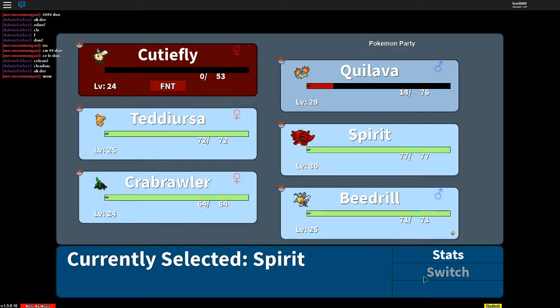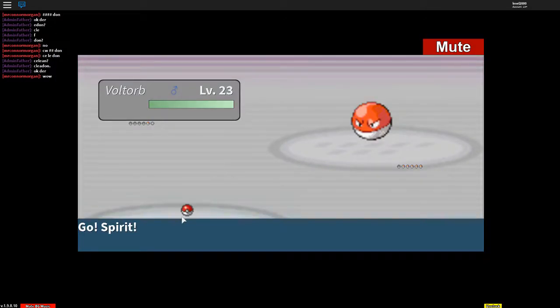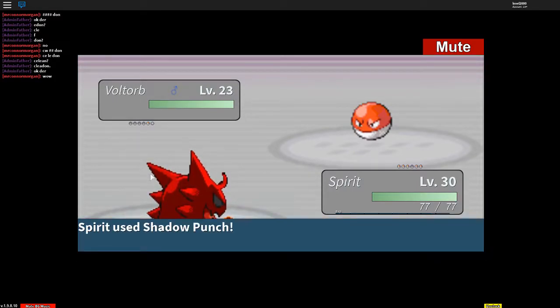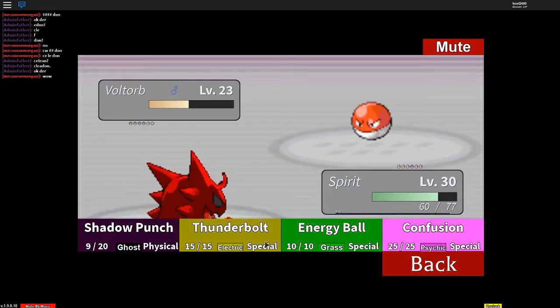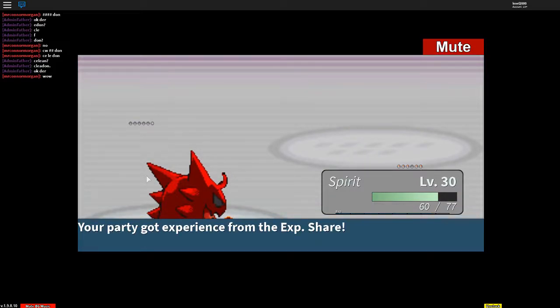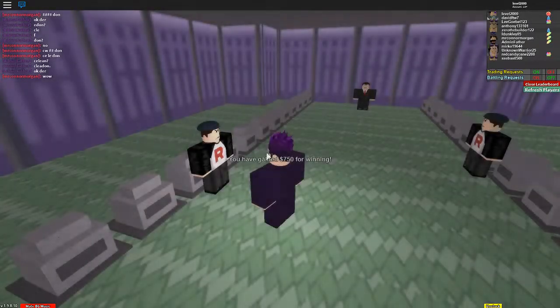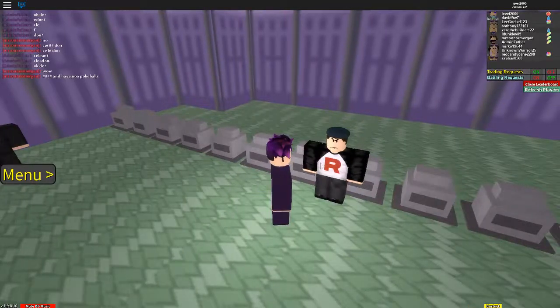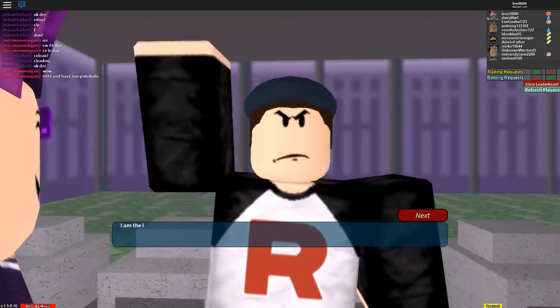All right, so we're gonna Shadow Punch it. This thing is not weak, so that's not good. Shadow Punch again — take it out. We're moving on; we lost a worthless speed fly but we're doing fine. It was slower than the level 23 anyways, so it's not exactly speedy. Why is that gonna bother me? Oh, and now it happened. I could've just walked past him.